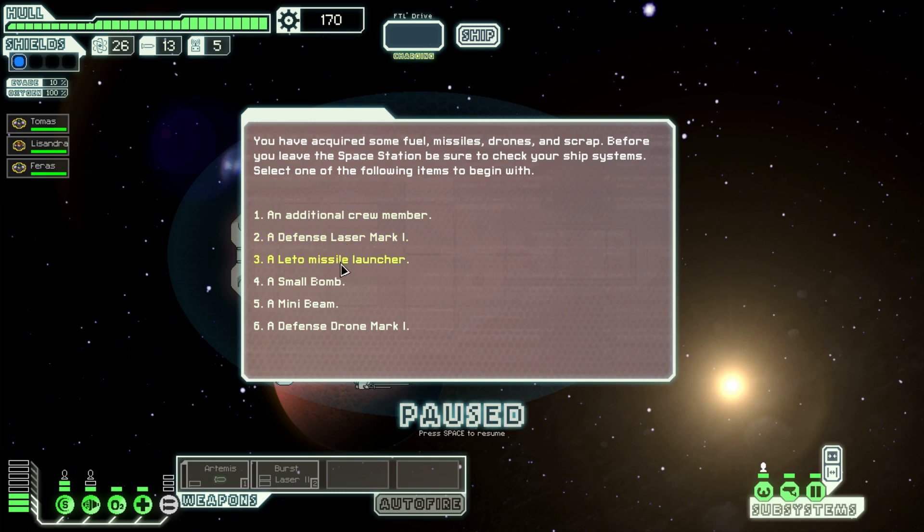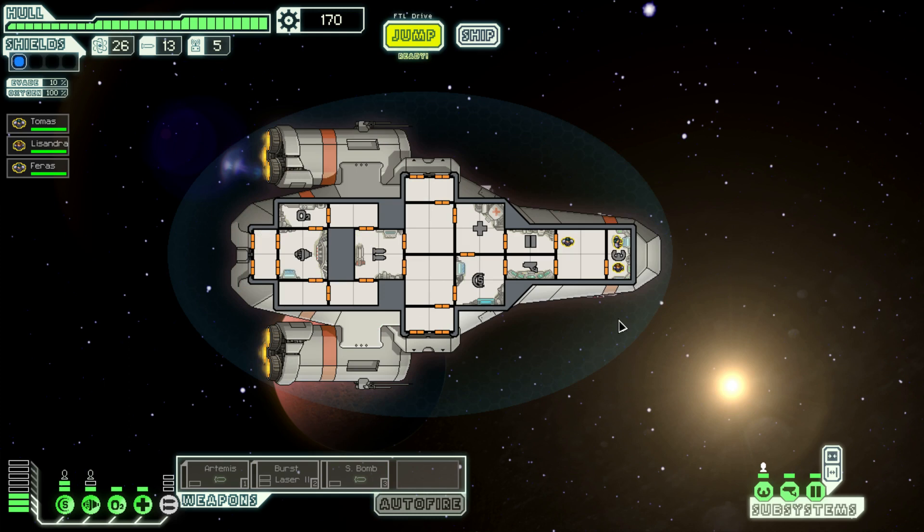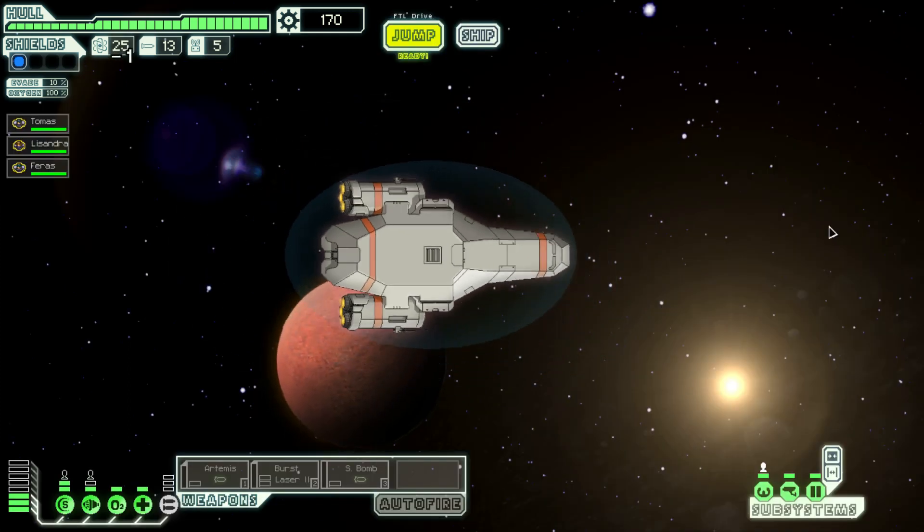What can we do right now? I don't think we have anything for the drones because we don't have the right compartment. So we are going to use the small bomb again. Jump and fly away.